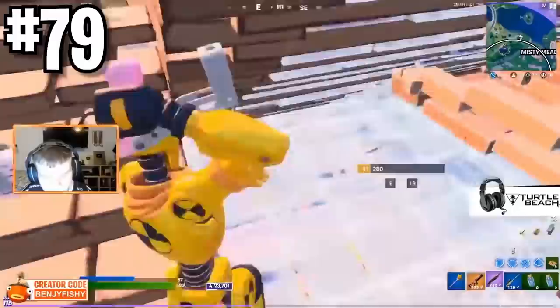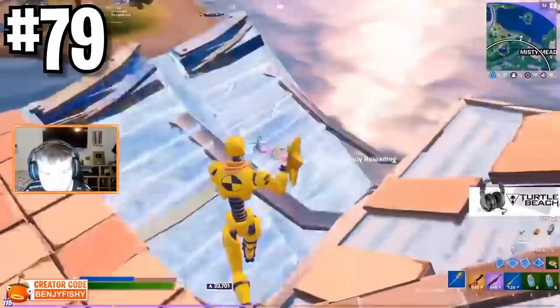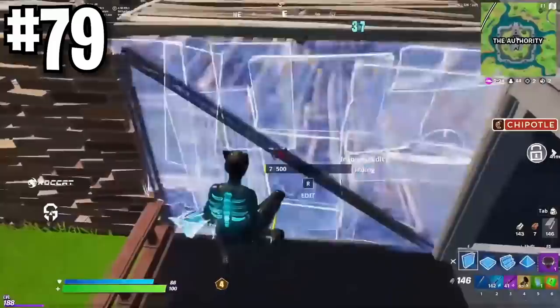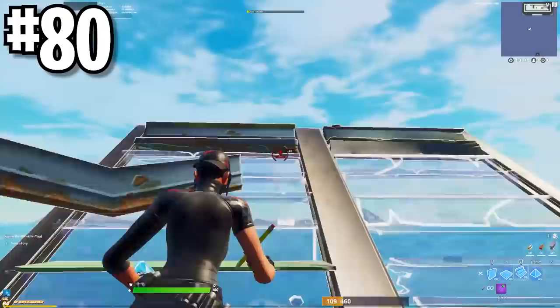When you go to replace someone's wall, hit the wall with your pickaxe before you land in front of their box. Every single pro does this. It gives the illusion of grabbing walls really fast and increases your chances of actually getting it, since they only hear you and don't actually see you yet. It makes you believe that they're still on top sometimes. This is a very slept-on tip.